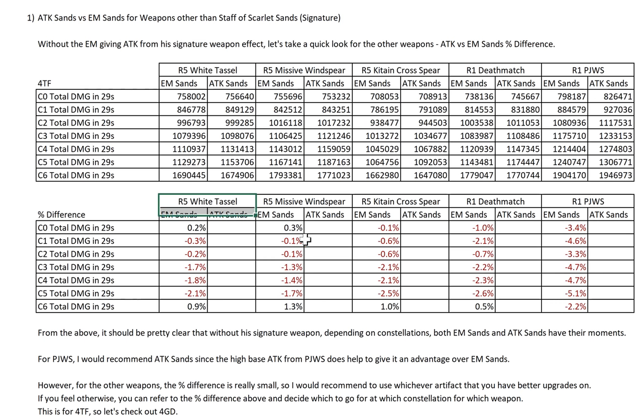None of these weapons have base attack more than 500 — or just past 500 for R5 Kiten Cross. But the main point here is that the difference is very small. It's less than 2%. Some of them are like 0.1, 0.2, 0.3%. All of this is as good as no difference. Anything within a threshold of 2% to me is as good as no difference.